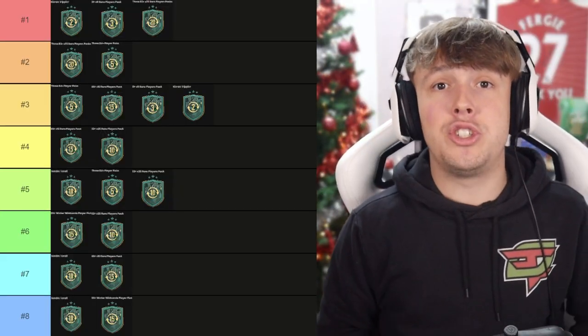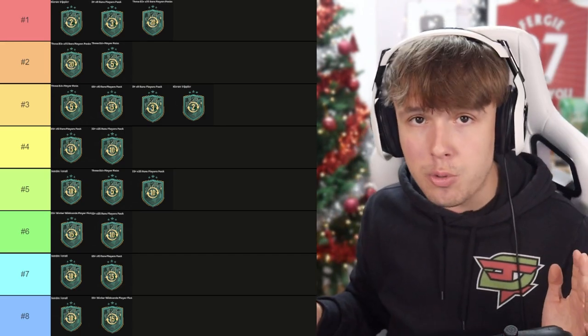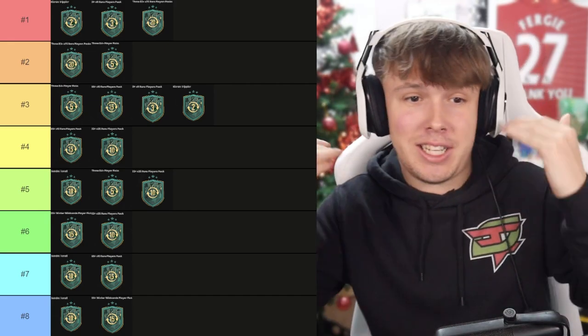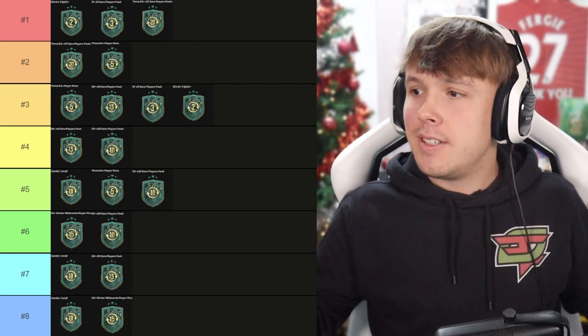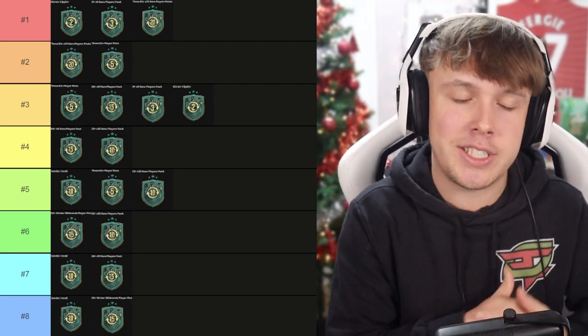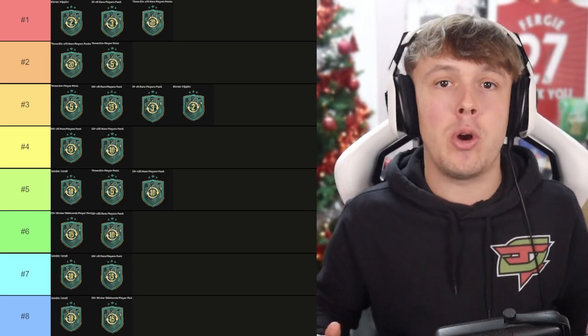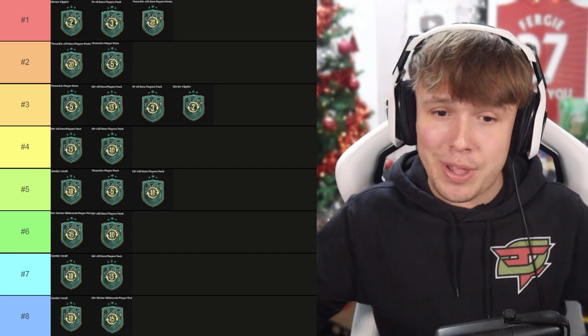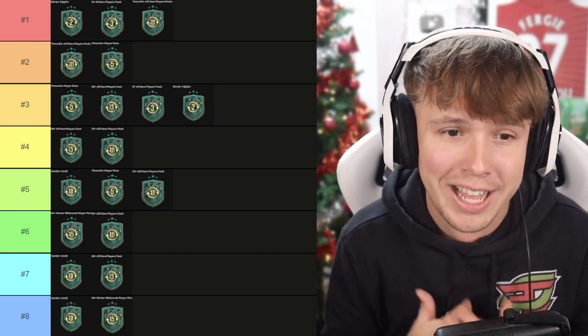So there we have it — my top 8 options you guys should take from the Winter Wildcard swaps if you're going for all 25 tokens. If you want to go just for one cheaper option, I'd go for the 83 times 25 by itself. If you're going for 20 tokens, get that 3 times 83-plus times 25. Go for the fodder packs — they are the ones to take. Don't waste your tokens on the players at the start. Make sure you take the packs first, get them saved for Team of the Year or even the Winter Wildcards dropping on Friday where we're actually getting some cards in packs. Save your packs till then and fingers crossed you guys can get some of the new players that are dropping.